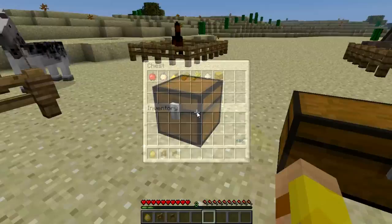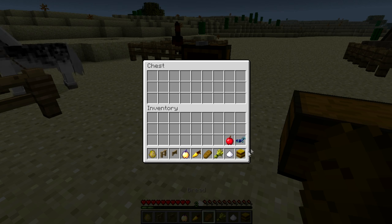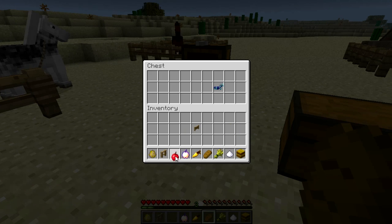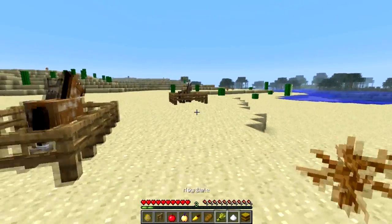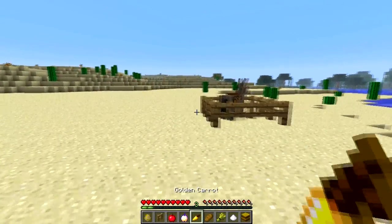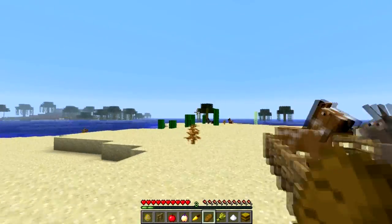This is actually pretty cool because it's really unique to horses — normally animals are not this complicated to feed. Here's all the stuff you can feed them: apple, golden apple, golden carrot, bread, wheat, sugar, and hay bale.